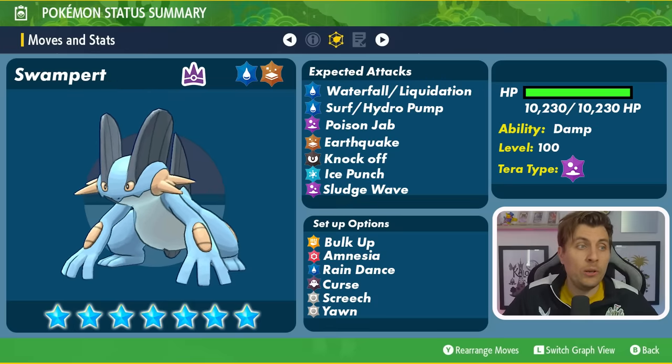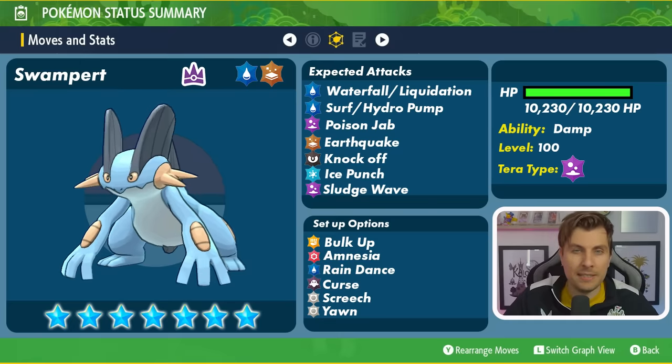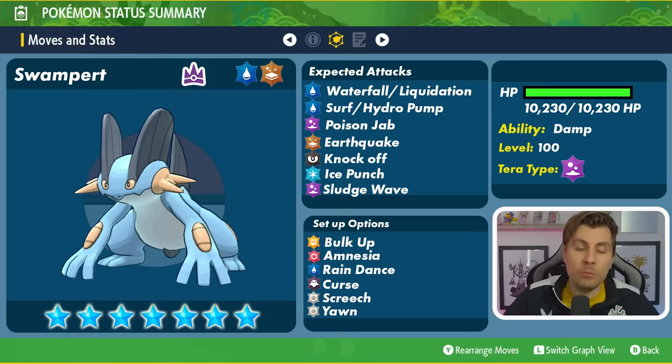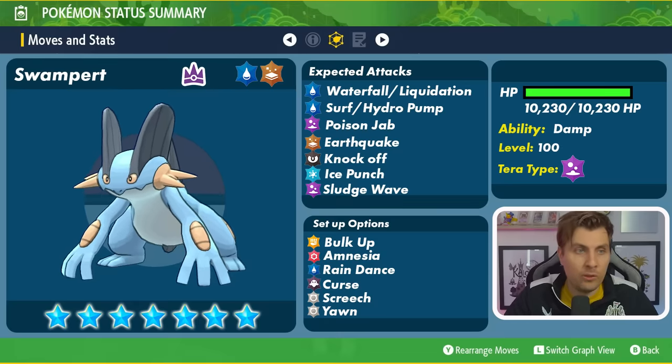Taking a quick overview of Swampert: it will be level 100 with its 30x multiplier to its HP, sitting around 10,230 HP. It'll probably have its hidden ability Damp, which isn't really going to play into effect in this raid. It will be a Poison Tera type, and its base typing is Water and Ground, so you'll have to expect attacks from both.